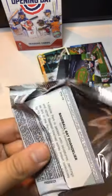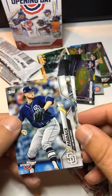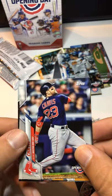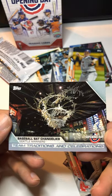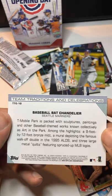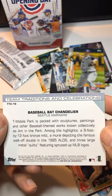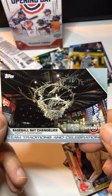Last pack! Joey Votto. Chris Paddack. Aaron Judge — that's a good card. Jose Abreu. Michael Chavis. Zach Greinke — that's a good card. And we got a Team Traditions and Celebrations card — Seattle Mariners, T-Mobile Park, packed with sculptures, paintings, and baseball-themed works known as Art in the Park. Highlights include a nine-foot by twelve-foot bronze mitt and a mural depicting the famous walk-off double in the '95 ALDS. That's kind of cool.